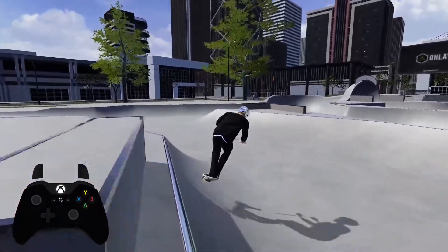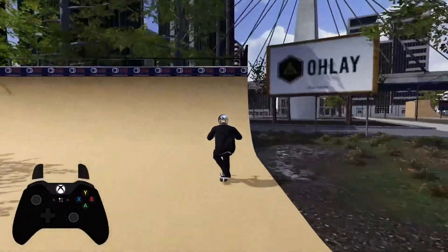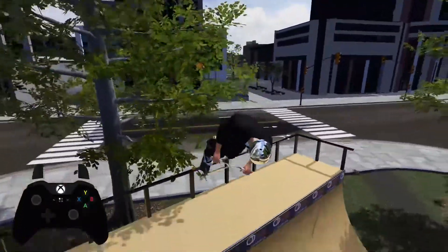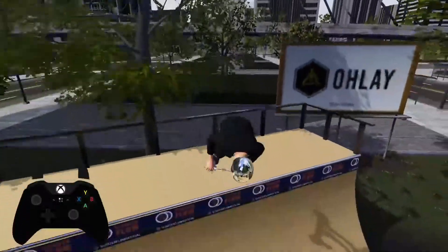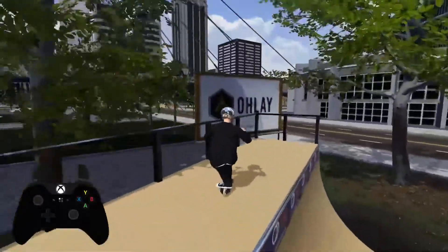I've saved the best for last — the best update they've added to date: the land prediction or correction feature. When doing airs I often landed weirdly because of the physics, but this update helps the player land an air easier in quarters, which is a vital part of the game. The best way to air is to hold the stick down and push up as you leave the quarter, so the player does a nice full 180. You can do a trick in the air, then land in the quarter with good speed and continue the flow.